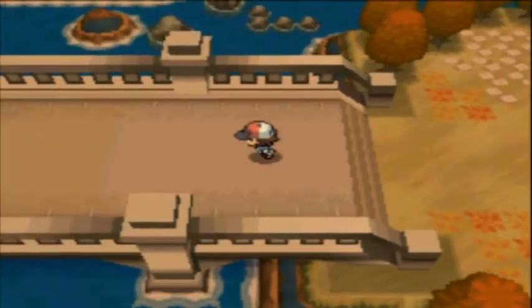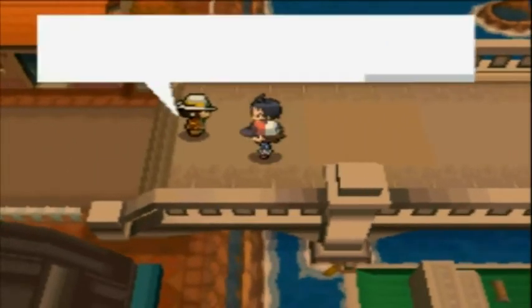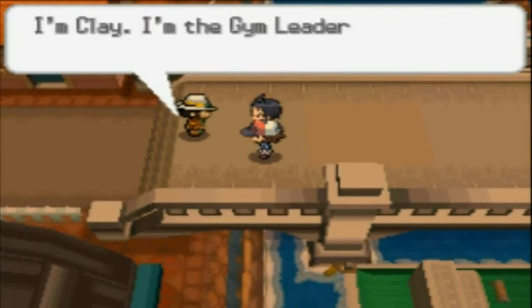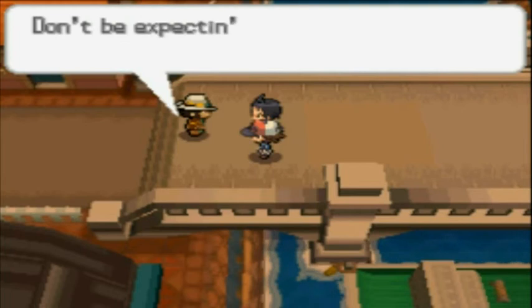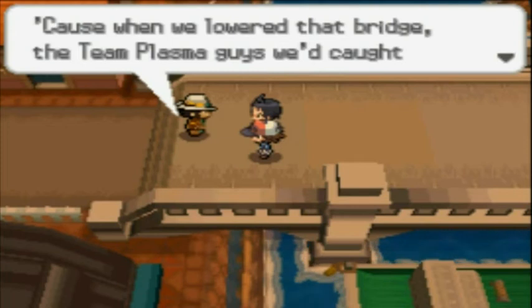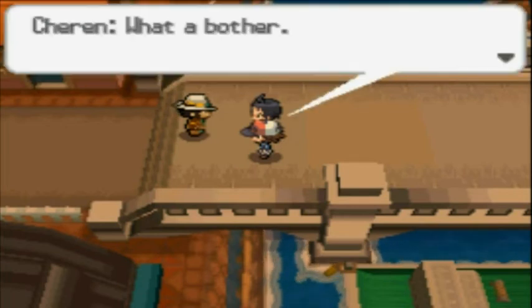This is the direction you need to go, in the westerly direction. Oh, here's Clay — you're the gym leader. I'm Clay, the gym leader around these parts. You're not welcome now, because when we lowered that drawbridge it seemed the Plasma guys we'd held up escaped. You know, rookies. What a bother.